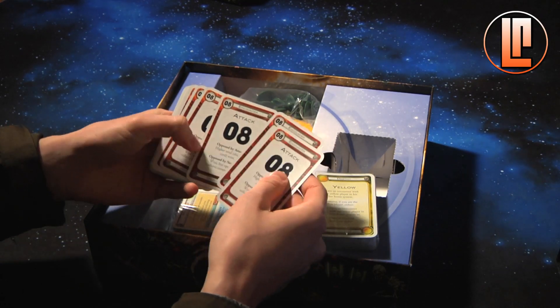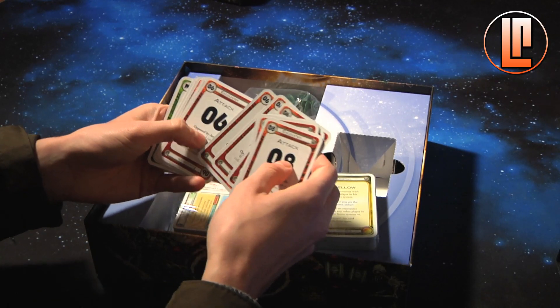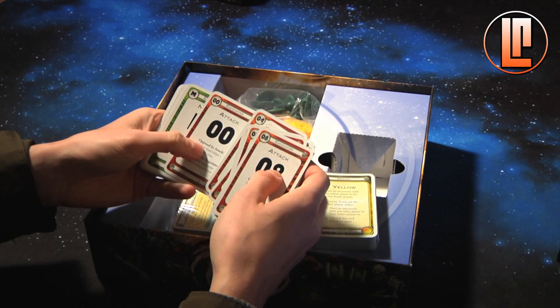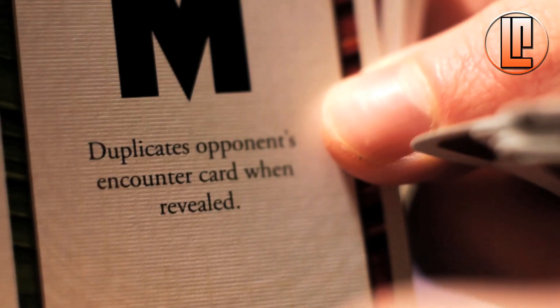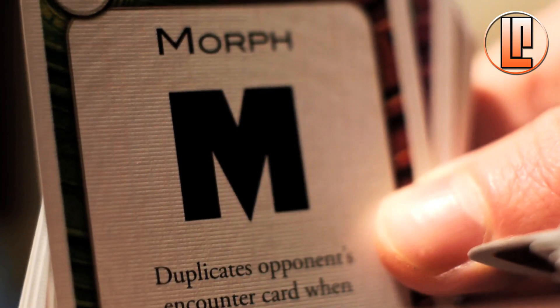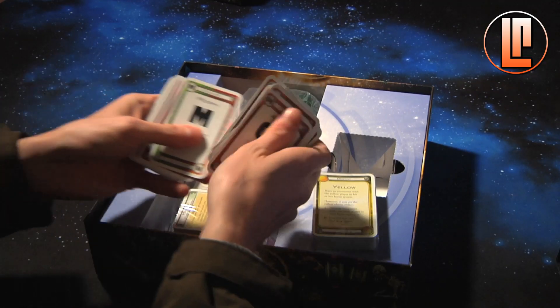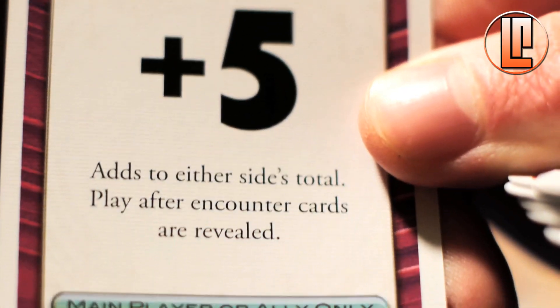Let's open this set of cards. There are multiple eights - it goes from zero to forty. There's a morph card which equals whatever your opponent played, so you can have some crazy mind games with that card. I think there's only one of them in the whole game. There's also a reinforcement card that your allies can play to boost up your forces at the last minute.